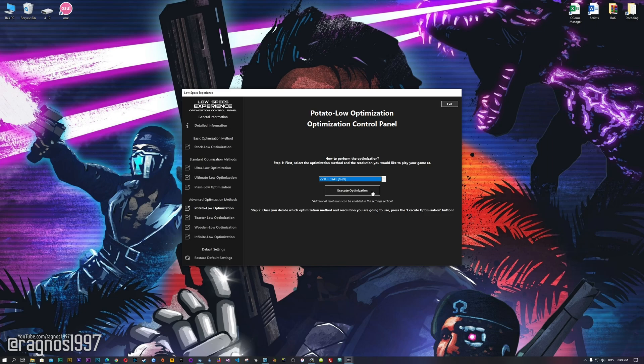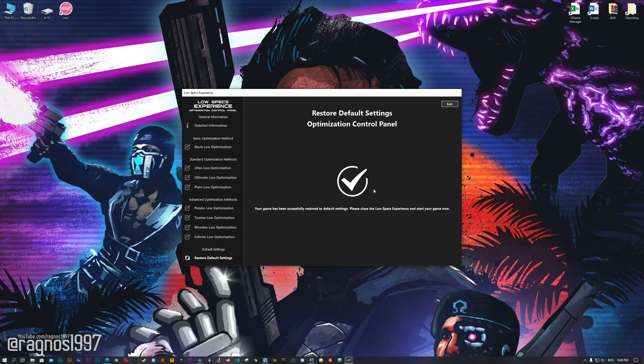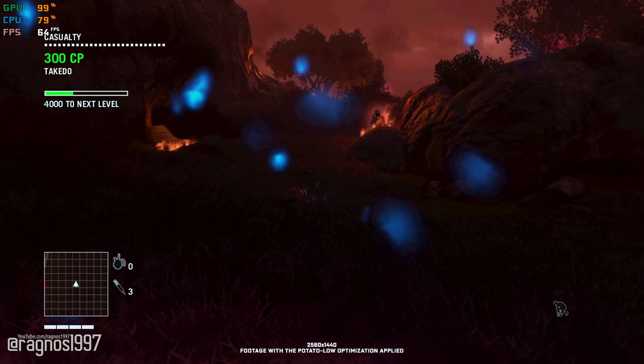Once you decide which optimization method and resolution you are going to use, press the execute optimization button and then start your game. Also, if you are not satisfied with what you see, simply choose the restore default option, which will restore your game to default settings. That's all from me for now.